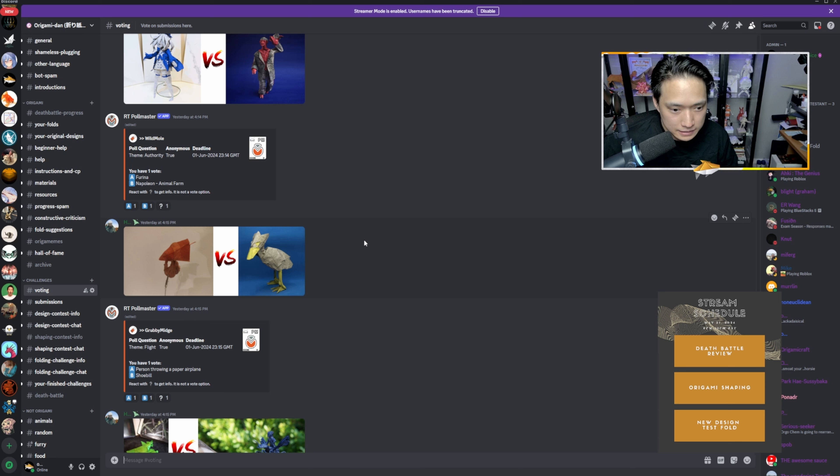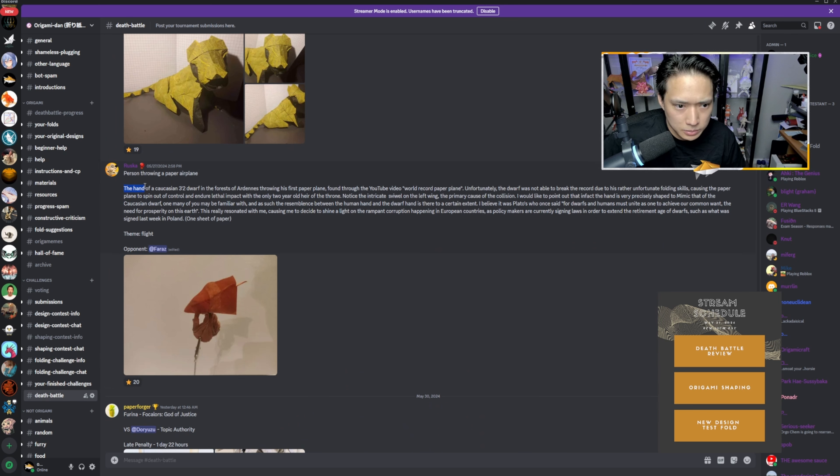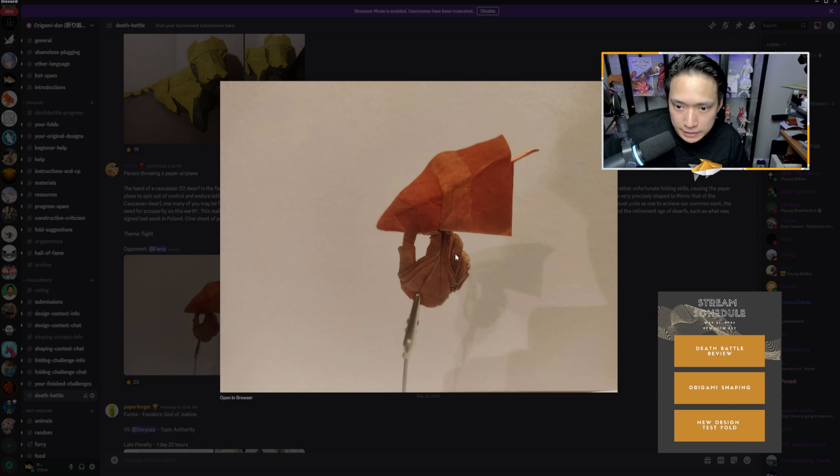Next, the theme of flight — a person throwing a paper airplane versus a shoebill. The paper airplane submission by Ruska shows a hand of a dwarf in the forest throwing his first airplane, related to a world record paper airplane. The photo isn't that great at showing what it actually is. I can see the hand gripping the airplane, but it's hard to make out the airplane itself. I've folded this airplane before and I think the wings should be bigger and tighter — if the grip stem is bigger than the wings, it's not going to fly well. It does match the theme, and I like the out-of-the-box thinking, but the execution and photo presentation are lacking.